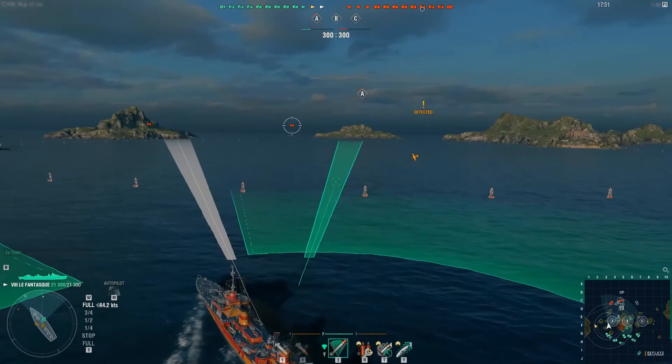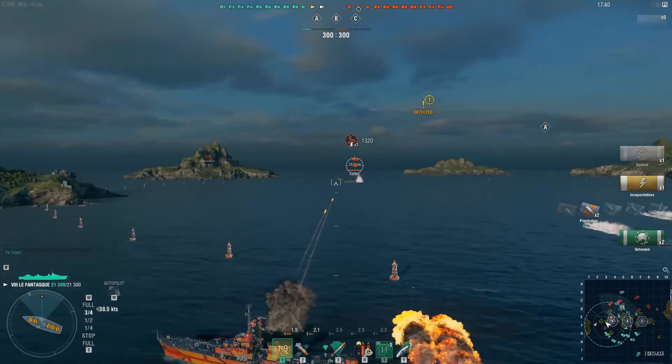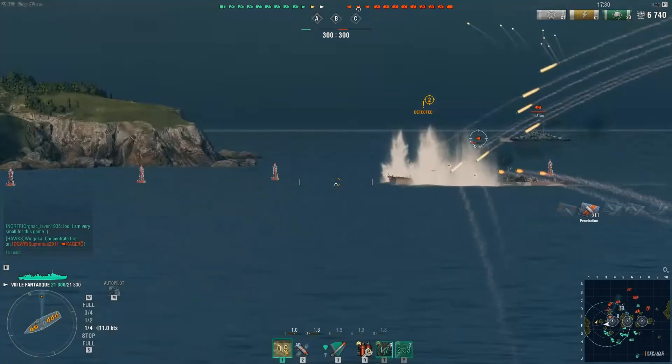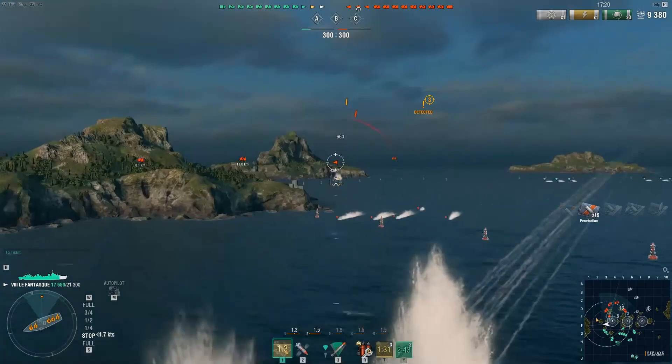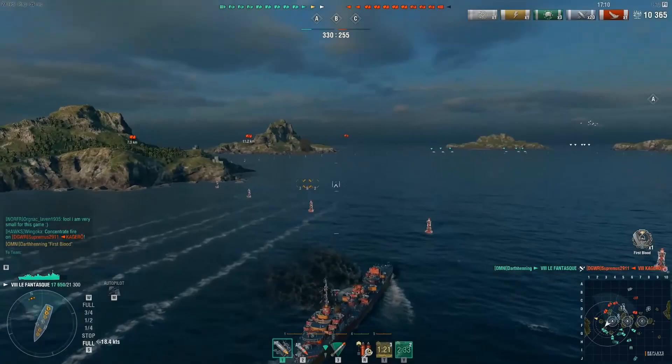This map is called Sea of Fortune and starts off with our Captain approaching the A point from the left side, which has extended island cover in case of emergency. The enemy Kagero is spotted. Our Captain instantly activates his reload booster and proceeds to pour on the fire with these five 139mm guns. Combined with this reload booster, the firepower is really quite devastating for enemy destroyers. The Kagero has turned tail and is desperately attempting to flee. Two sets of torpedoes incoming and our Captain takes him out for the first blood achievement — he has got undetected.